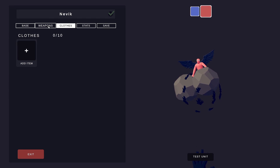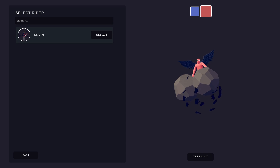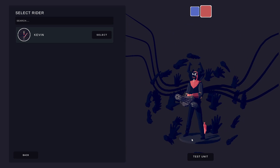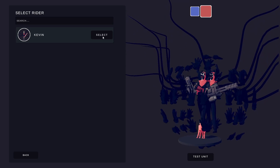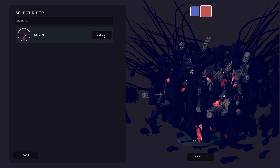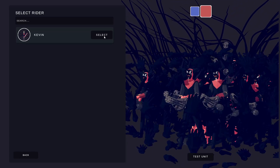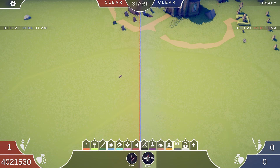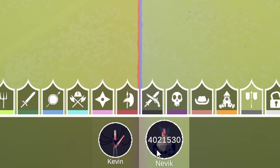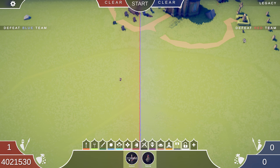Wait a second, I think there's something else you can do — like a rider. And also Nevik rides on top of him. That's a little weird. Two of them. All right, this is going to be weird. Is Nevik more expensive than Kevin? 4 million versus 2 million. It must be all of those dark peasant hands. Let's see who can win — will Nevik win or Kevin win?